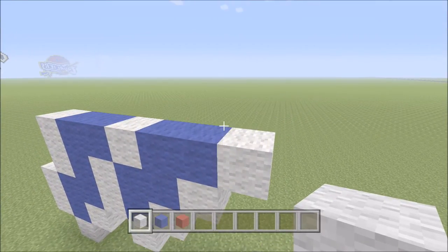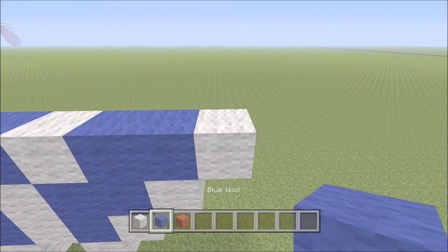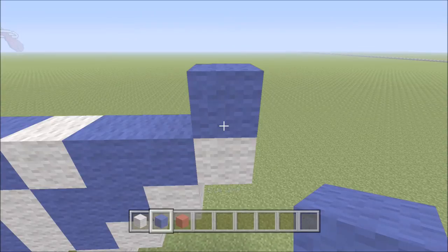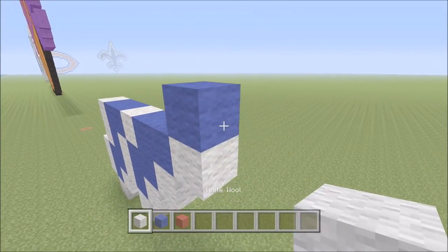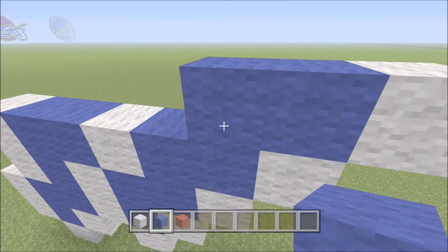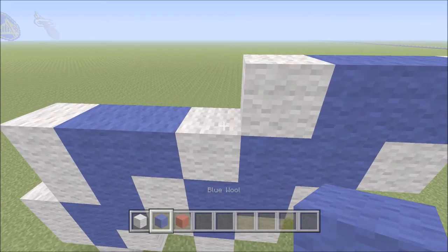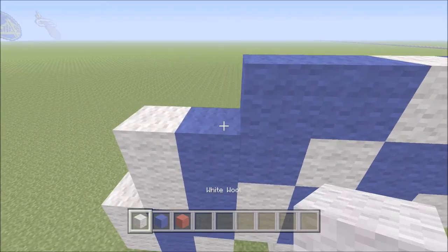Go ahead and build directly up above this piece of white here on the right. We're going to add one piece of blue directly above it. To the right of it we're going to add one piece of white. To the left of it we're going to add one piece of blue, followed by one piece of white, then two pieces of blue — one, two — and one piece of white.